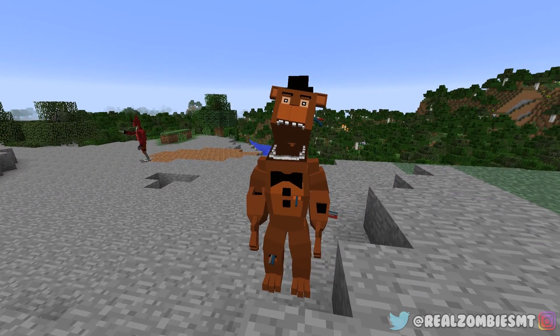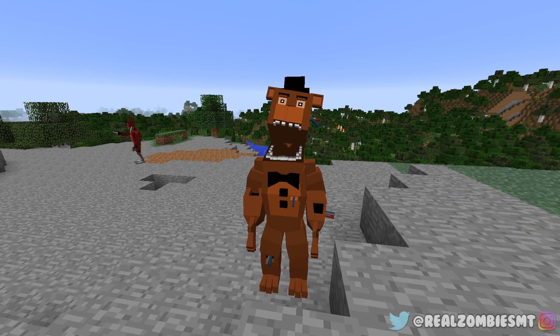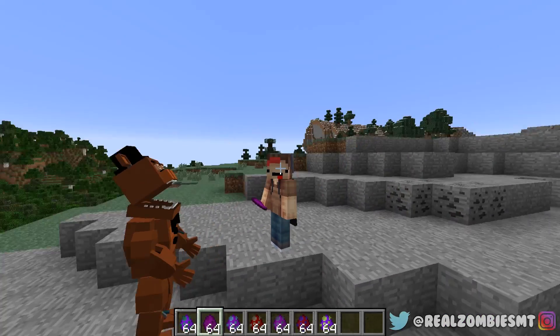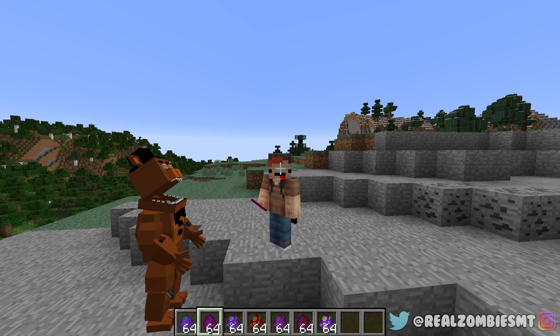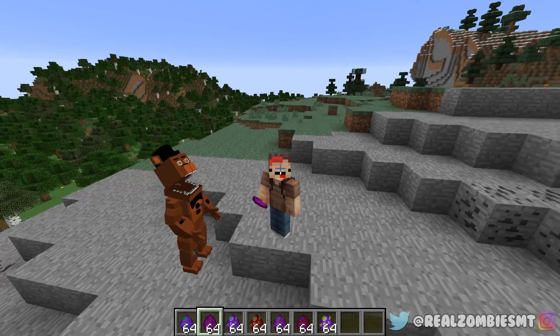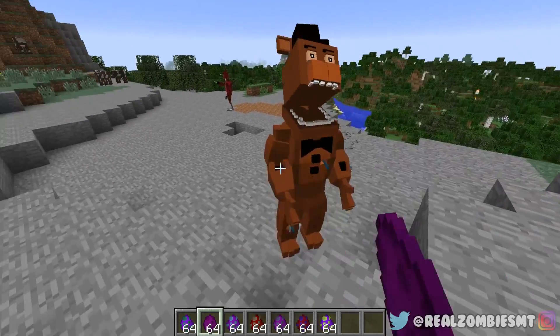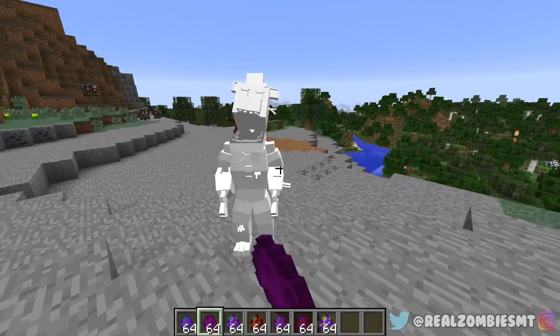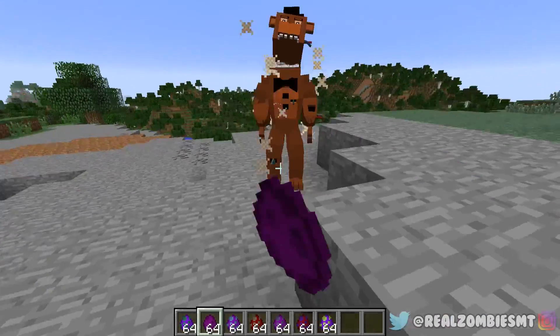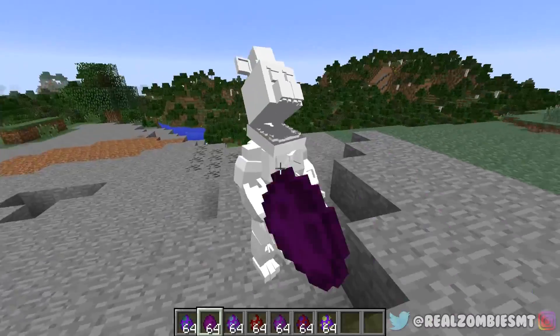Up next is Freddy Fazbear. Look at Freddy — look at his jaw. He wants to eat me so bad, like exotic butters. He is not playing around. I'm gonna punch Freddy a bunch of times — yo Freddy, I'm beating you up right now. Freddy, what are you gonna do?